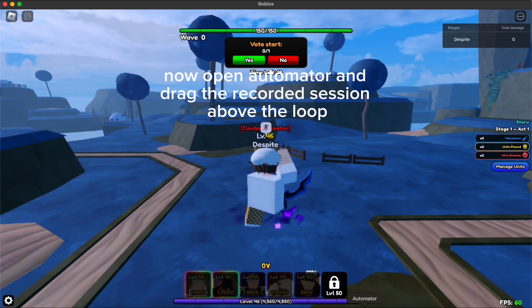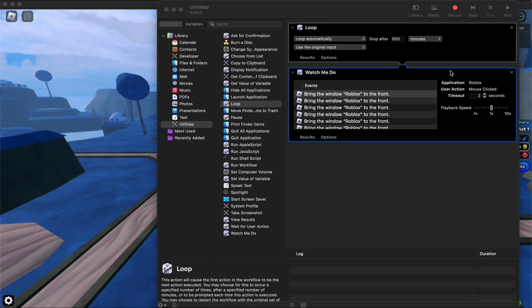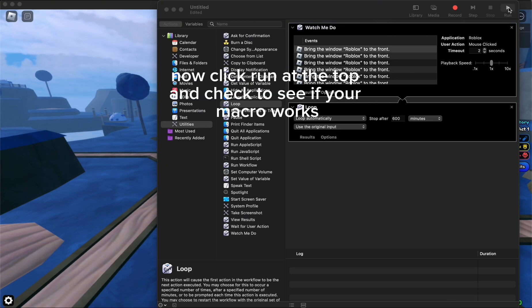Now open Automator and drag the recorded session above the loop. Now click run at the top and check to see if your macro works.